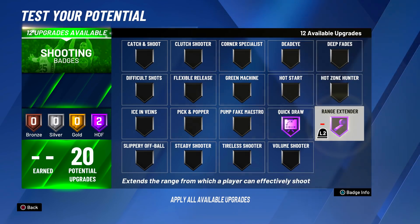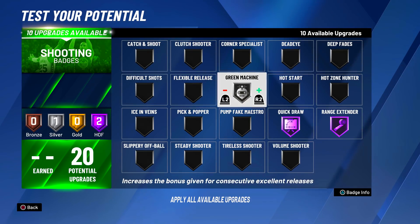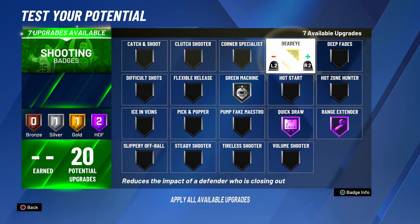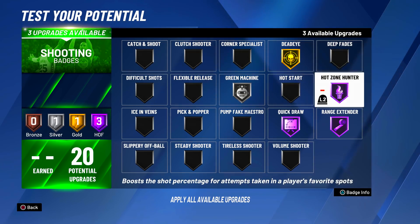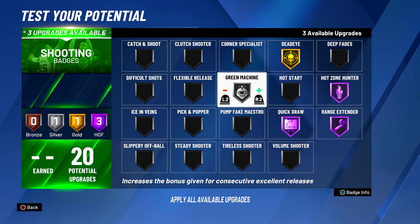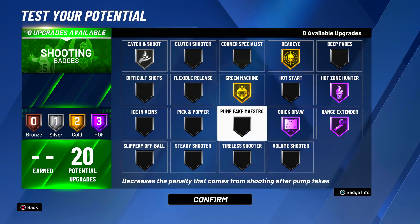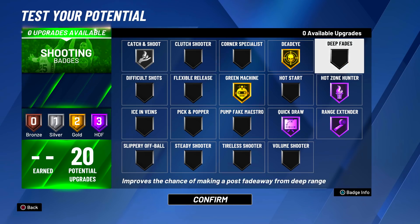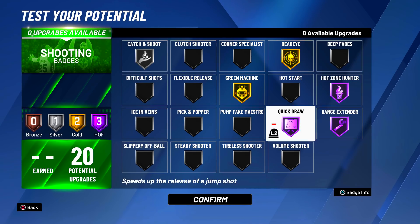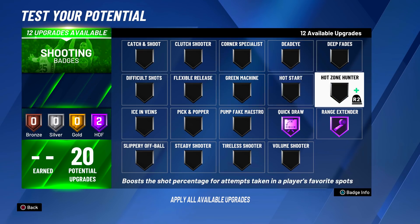For shooting badges, you must have Quick Draw on Hall of Fame. You have to have Range Extender on Hall of Fame — what's the point of this build without it? Green Machine you don't need on Hall of Fame or Gold; keep it on Silver if you have to. It works the same as Hall of Fame and Gold — actually ends up working better, which is why I don't use it past Gold. Catch and Shoot on Bronze and Difficult Shots on Silver is a solid setup.